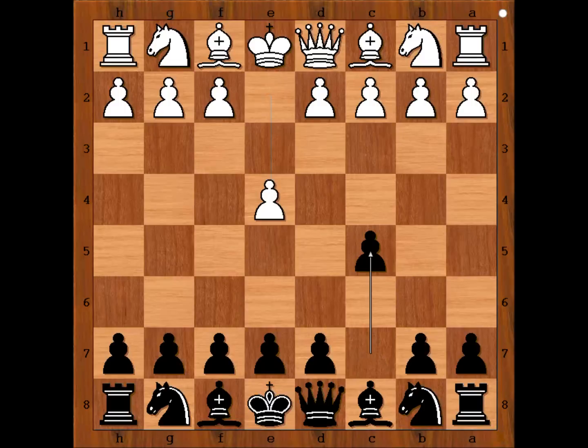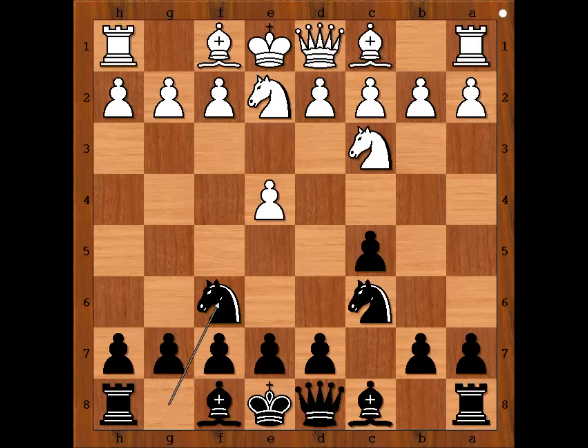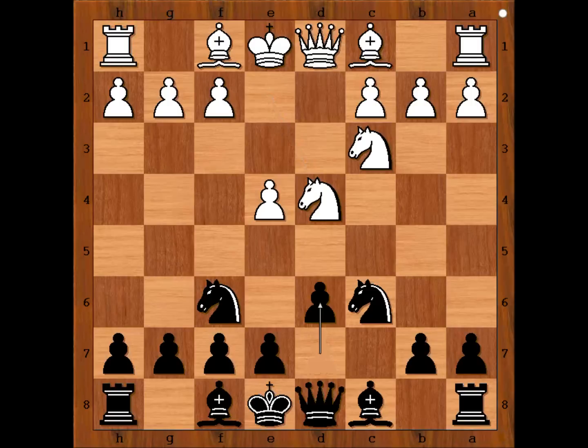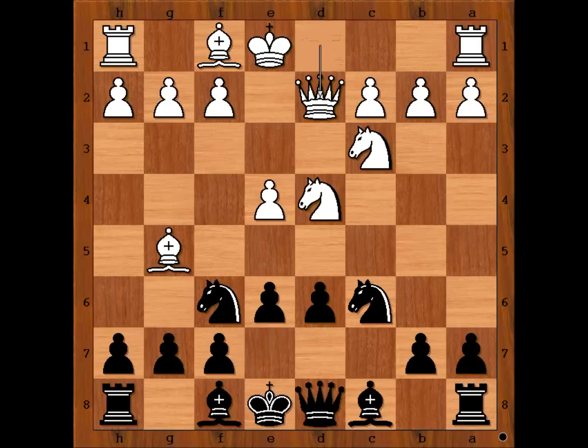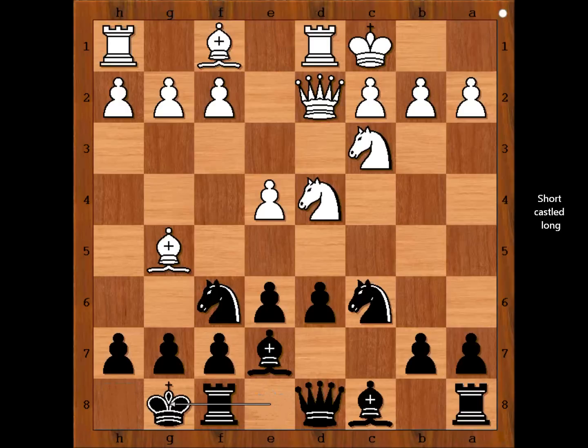Kasparov played c5, the Sicilian Defense. Knight to c3, knight to c6, bishop to e2, knight to f6, d4, c takes on d4, knight takes on d4, d6, bishop to g5, e6, queen to d2, bishop to e7. Short castled queen's side and Kasparov castled king's side. So we have the Richter-Rauzer variation of the Sicilian Defense.